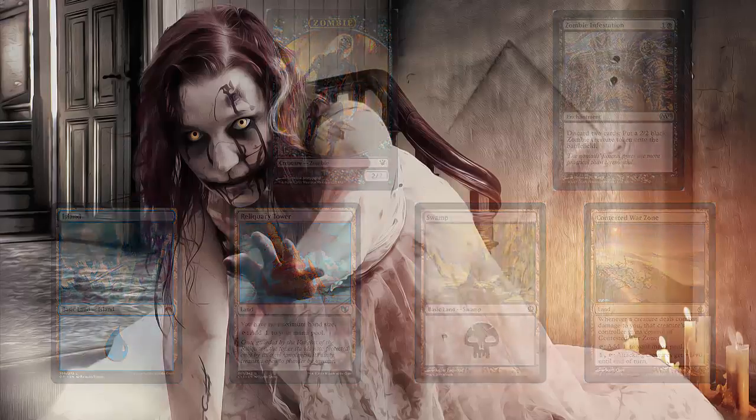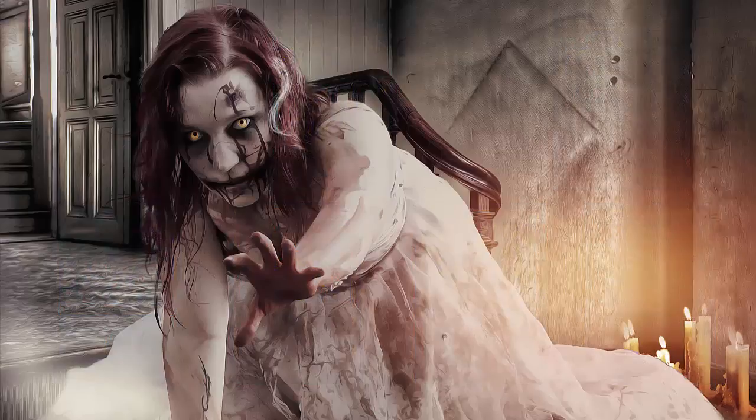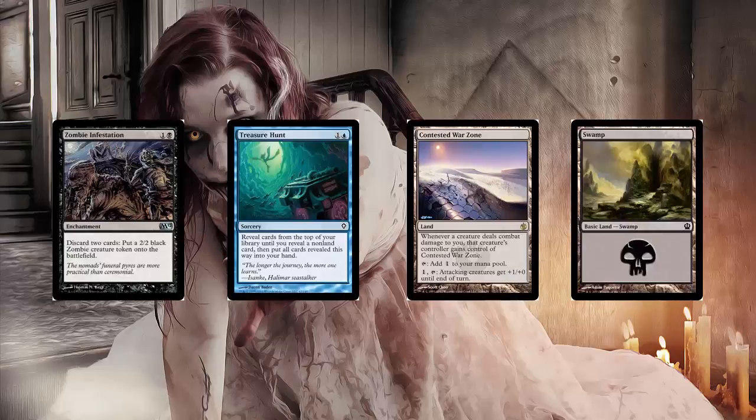A good question is: what can we do with the sideboard? I really thought long and hard about this, and I think I have an idea. Now, this isn't super strong, but it will take your opponent by surprise. Usually your opponent will be playing a lot slower because they're just waiting for the Zombie Infestation to come out, but it's actually not going to come out, which is going to buy you some time to play your actual cards. What we're going to do is remove the Zombie Infestations, the Treasure Hunts, and all four Contested War Zones — we're not playing aggro strategy anymore. Instead, we're going to switch this to be a Shared Fate deck.